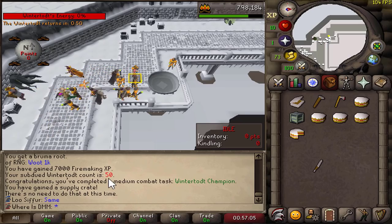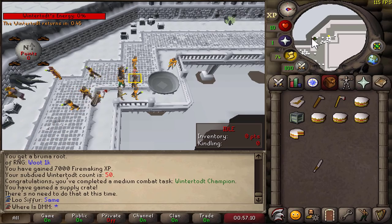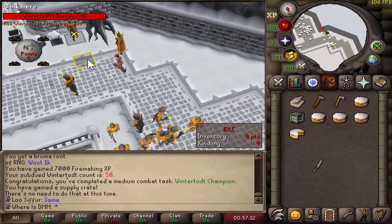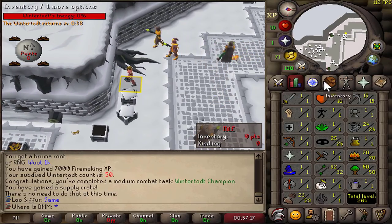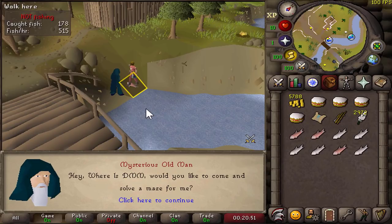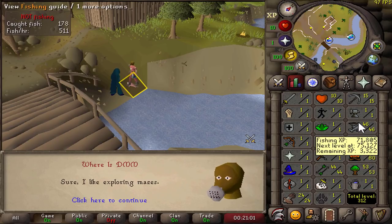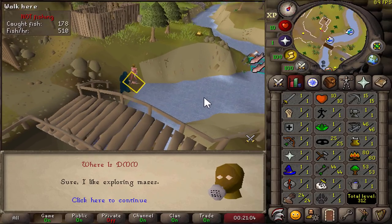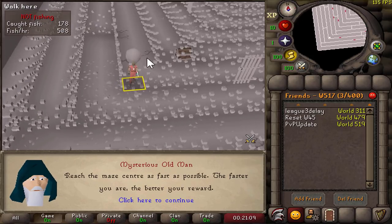We have already completed 50 Wintertodts and we're up to 70 Firemaking. I'm keeping these updates to as low as possible to keep it interesting, and we're going to do a big opening once we reach 80 Firemaking, which is the level that allows us to obtain magic logs. Good morning everyone - we actually got our very first maze random event, and after this random I'm also going to be opening all the chests I got up until 80 Firemaking. I did a little bit of fishing overnight as well.